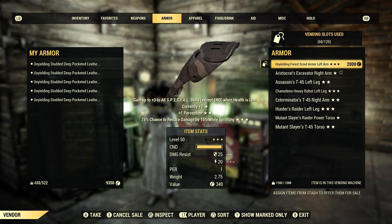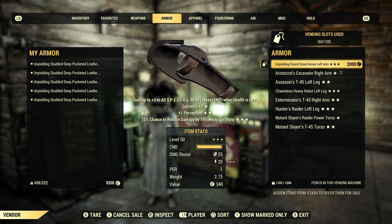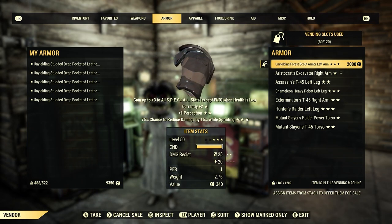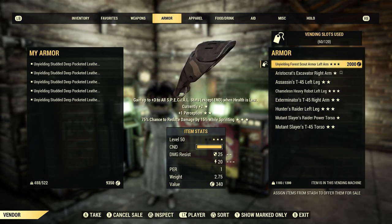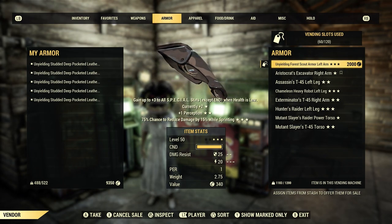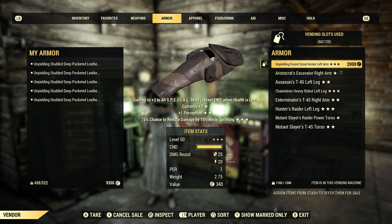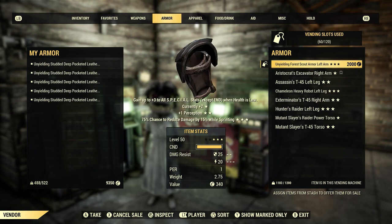The next item on our list is going to be legendary armor. Legendary armor is always a good thing to sell. If you have unyielding, bolstering, aristocrats, vanguards — stuff like that — you will always be able to sell them. If they have very good perks, like unyielding with weight reduction, you will be able to sell that for a lot more than other perks. So keep that in mind: the better the perks, the better the price.